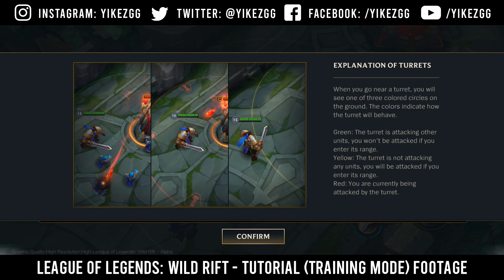Green: the turret is attacking other units; you won't be attacked if you enter its range. Yellow: the turret is not attacking any units; you will be attacked if you enter its range. Red: you are currently being attacked by the turret.